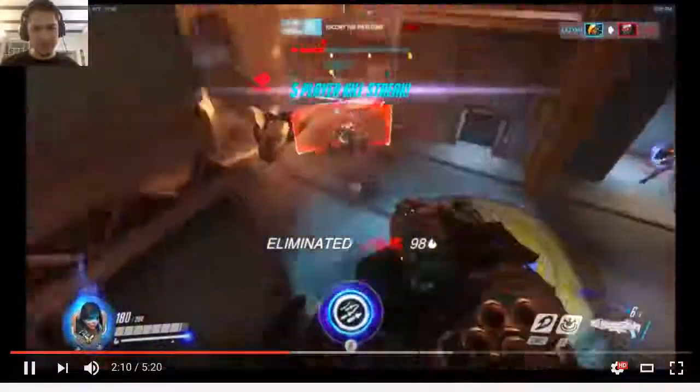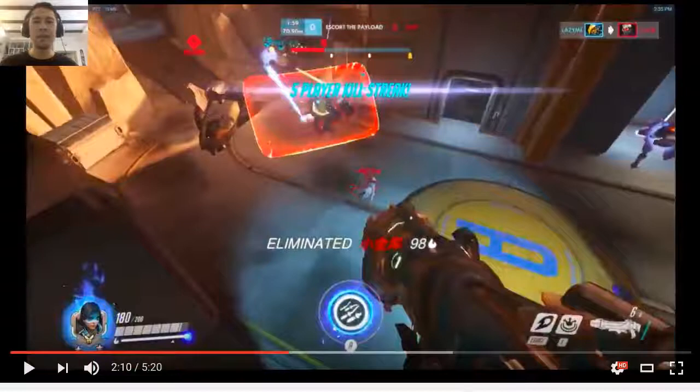Missed it again - right there. Maybe like a half second later you could have left clicked Ana, then Q, and you get an easy quick kill on Ana and you probably kill Reinhardt. Then you'll probably die to D.Va and whoever else is coming, but it probably would have been a worthwhile play.